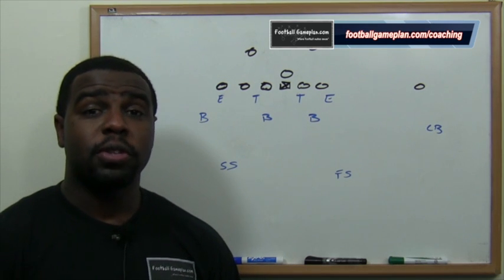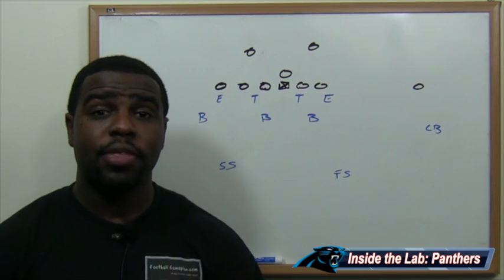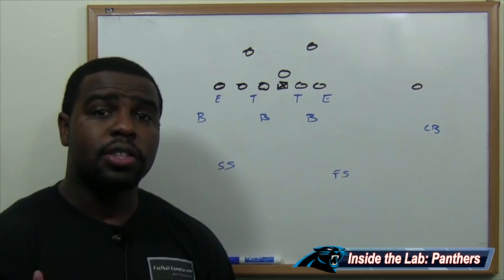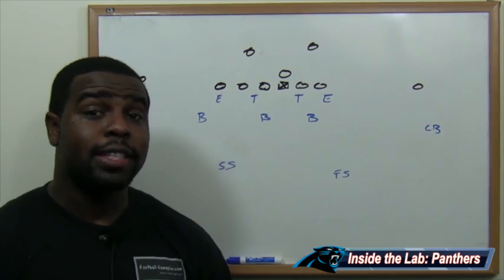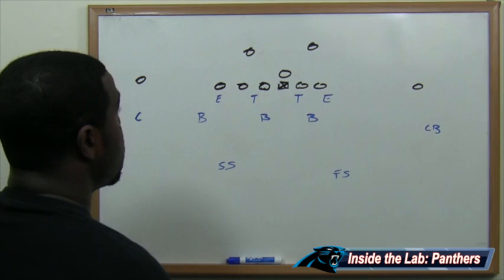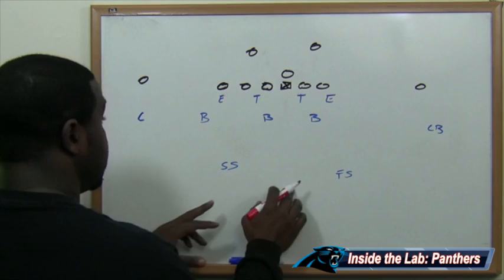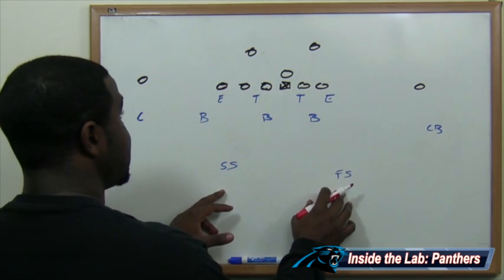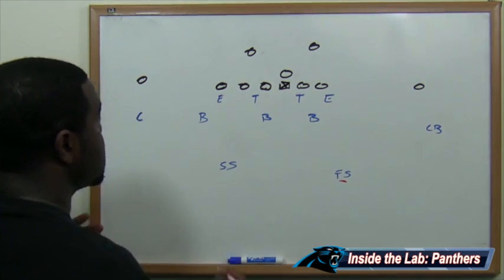The Carolina Panthers have a very strong defensive front and can get pressure on the quarterback without blitzing. This week versus the Buffalo Bills, they can stunt up front and play coverage on the back end in hopes of getting EJ Manuel to throw into a zone and create a turnover. We're going to draw up a weak sky variation of Cover 3. It looks like Cover 2 pre-snap — two safeties back deep — but it's going to shift to Cover 3, and EJ Manuel is going to think the free safety is coming on a blitz.